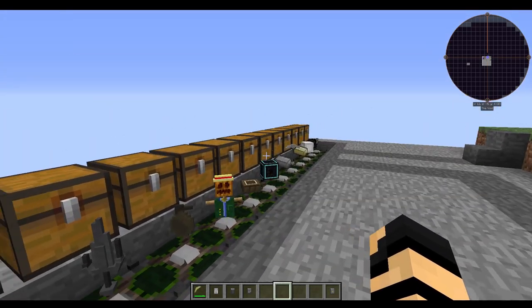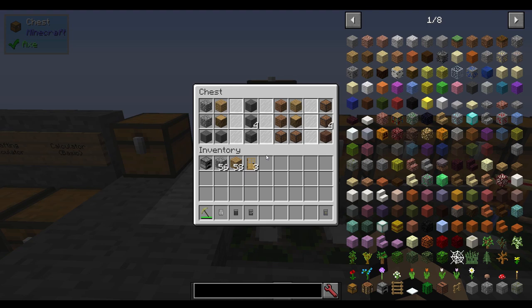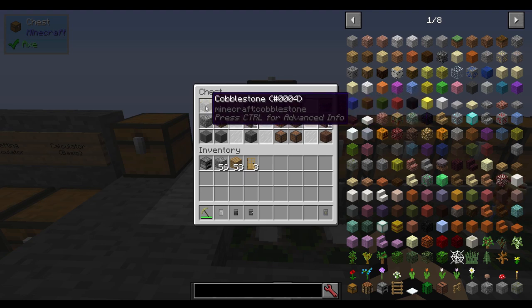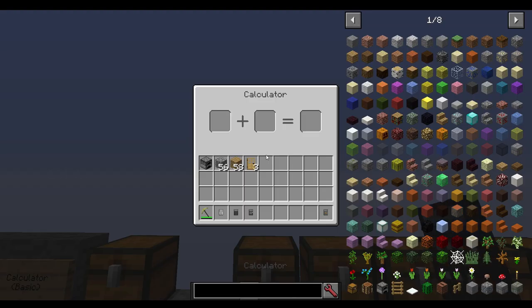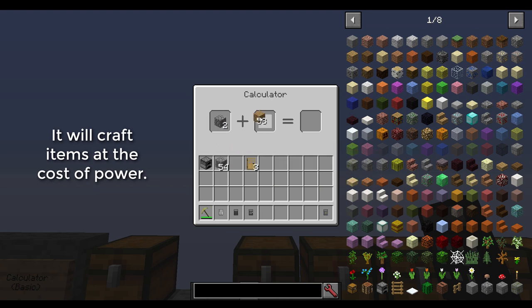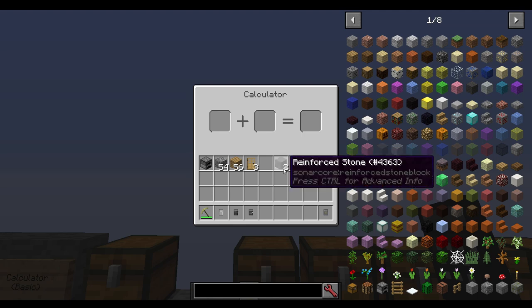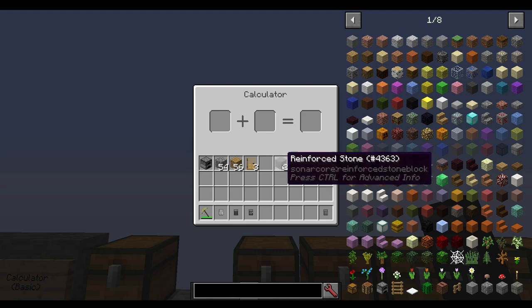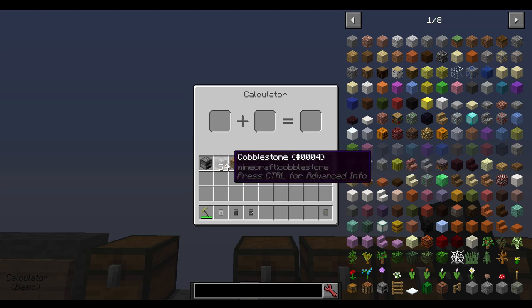We're going to start going down a progression list. First and foremost, we have reinforced stone, which is cobblestone and oak wood planks. I'll just right-click with my calculator in hand, take a bit of cobblestone and a bit of wood, and I can make myself reinforced stone — a very basic recipe. Reinforced stone is blast-resistant, so you can use it as a wall replacement instead of regular stone, and it can also be decorated.